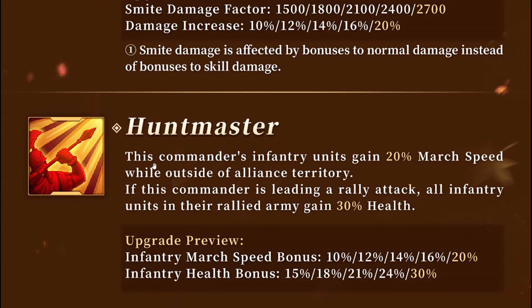His second skill, Hunt Master: this commander's infantry units gain 20% march speed while outside of Alliance territory, and if he is leading a rally attack, all infantry gain 30% health. This is a bit of a downside towards him on the open field — we're only going to get 20% march speed and no health. This skill isn't very open field powerful and it's giving me a sign that he probably isn't good on the open field. Usually if they're going to be field worthy, both stats on the second skill will be usable on the open field, but this is definitely not a double-stat second skill.